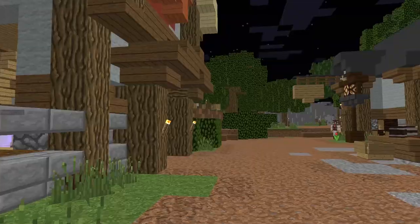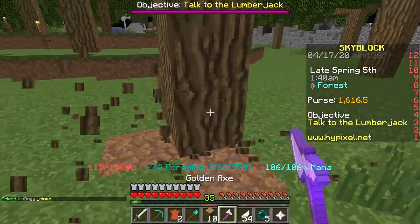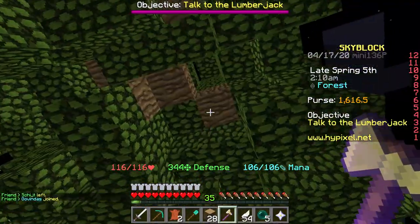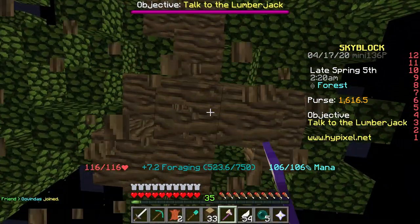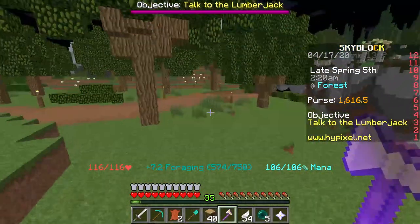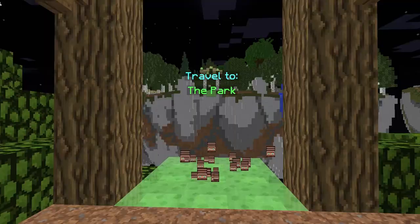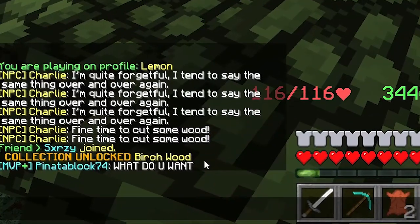If we go back to the hub and run over to the park we should be able to mine trees really quickly — and as you can see we are mining very fast. It was actually worth making this axe. If you're new to Skyblock this should be one of the first axes you make, because it's really fast and you can grab blocks very quickly. I've also just unlocked the birch wood recipe.